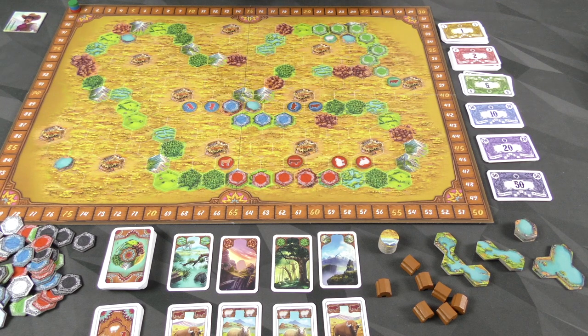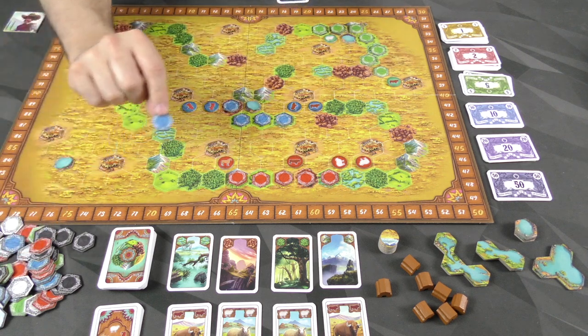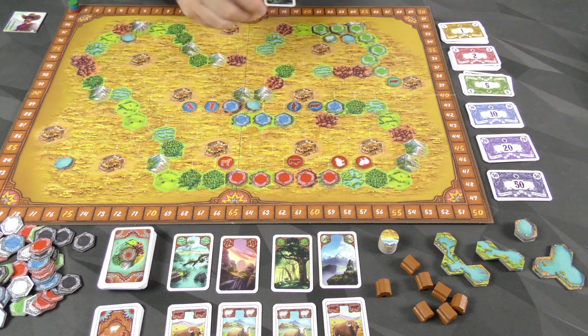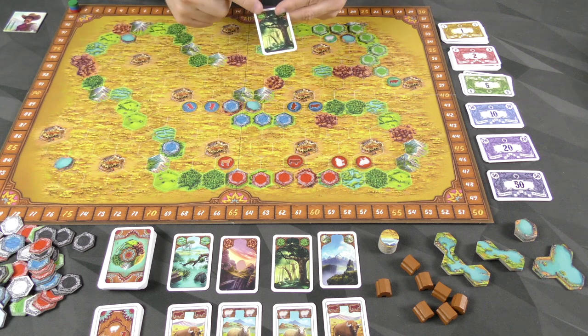Second thing, you can play a card. Play a land card: blue's going to play this card, discard it, and put one of these tiles in its matching spot. They can put it anywhere they want to — it could go here, which might be a better idea — anywhere, as long as it's on one of these matching locations.